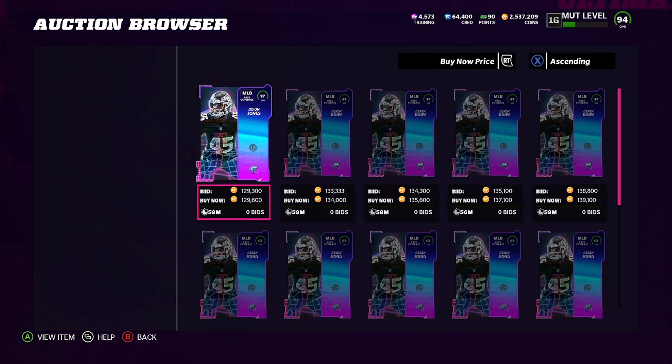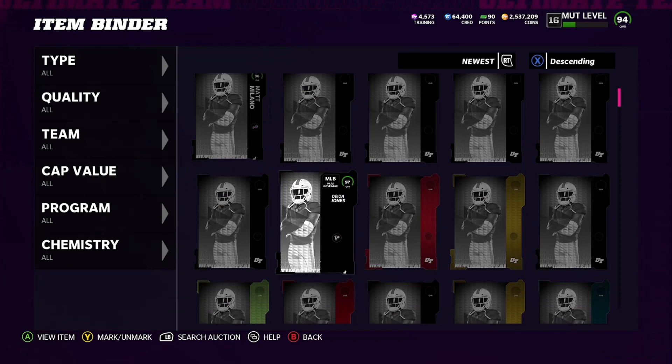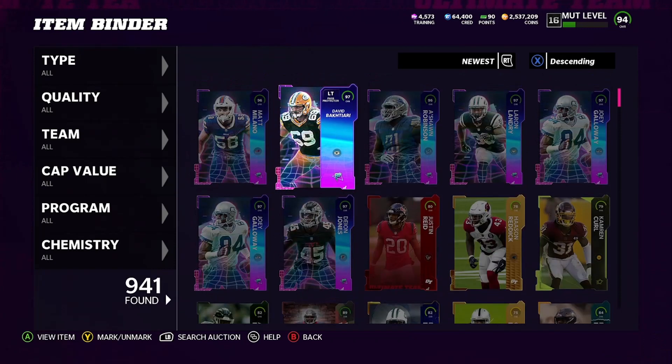All you boys have to do is buy cheap training, then roll it into that flashback pack. That pack should be a hidden gem for a lot of you. We pulled a lot of 97s and some 96s, but it is what it is. That's the method for the day — have a great day and an even better tomorrow, talk to y'all later, peace out.